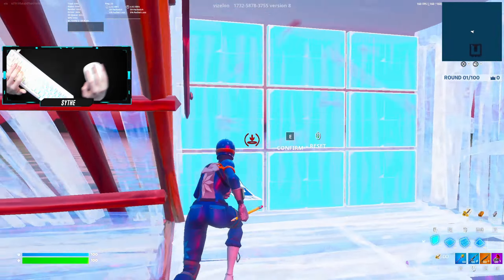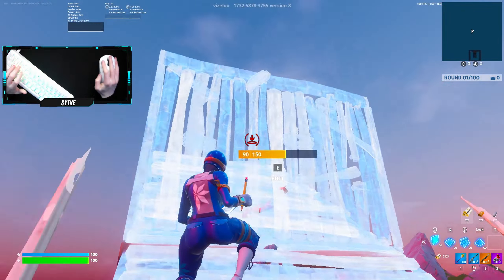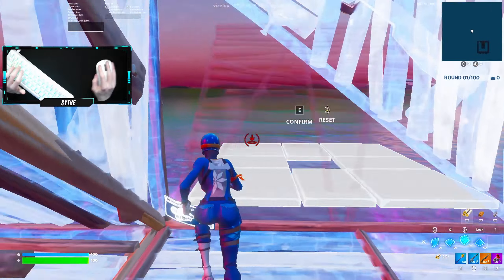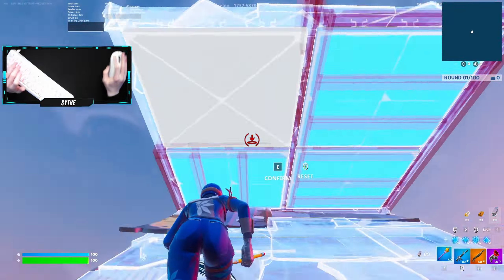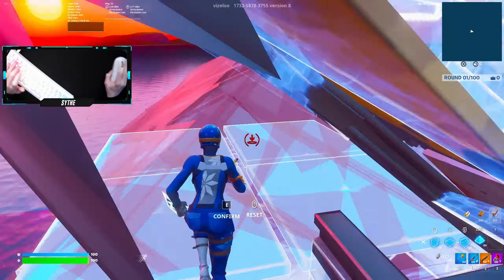All right, so now we have the expensive setup — the GPro X Superlight and the GK61. The GK61 goes for about 90 pounds and the GPro X Superlight goes for about 140, which is a lot, but I got it for 110.